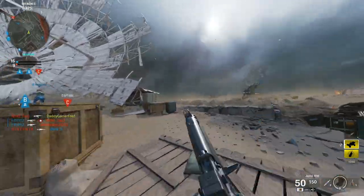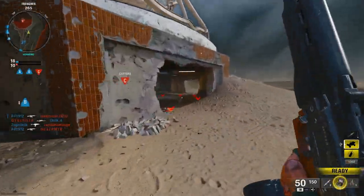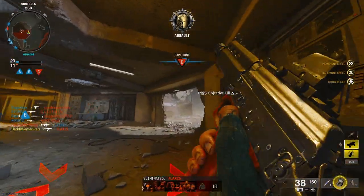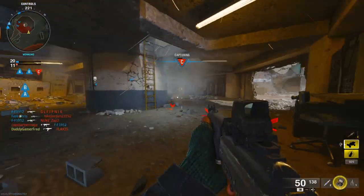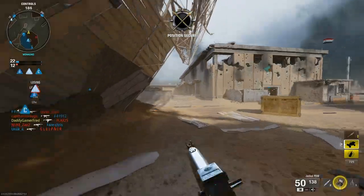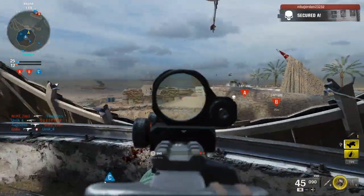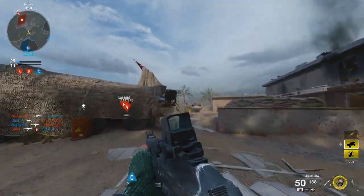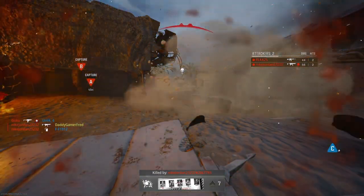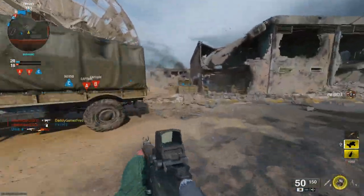The maps lend themselves a ton to the brand new movement, and I think that's the point they wanted to get across in the beta. They want us to jump off ledges into pools, spinning 360s and clicking heads — these maps allow you to do so. They chose them particularly to showcase the movement and get our hands on it, like enabling us to get the clips. So what exactly is Omni Movement?